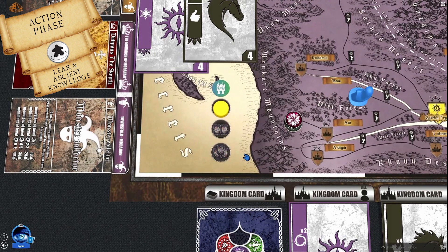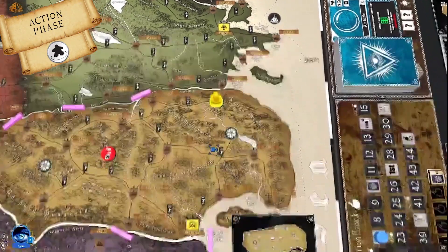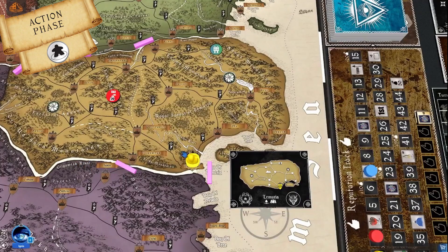One important thing to remember: if you are in a location where you can perform multiple location actions, you take all of them in the same turn by spending only one action token. For example, if a player is at a capital city and a monster mission is also at that same location, they can — with one location action — visit the market, collect the monster mission, and fight the monster all on the same turn.